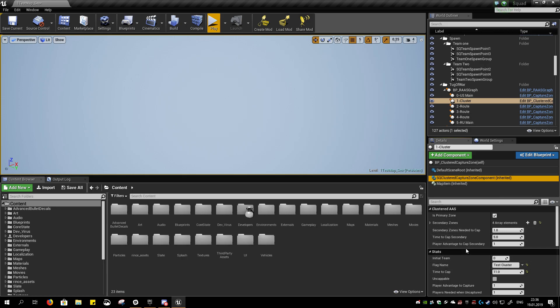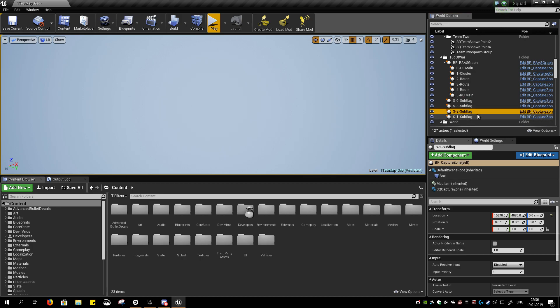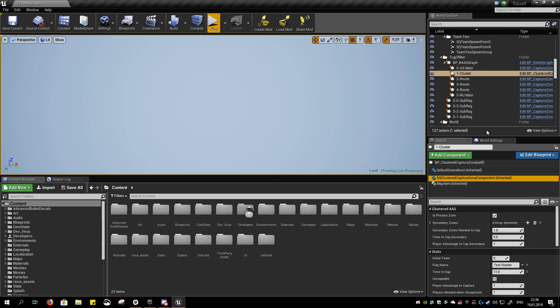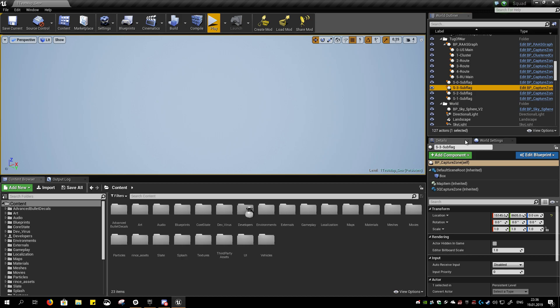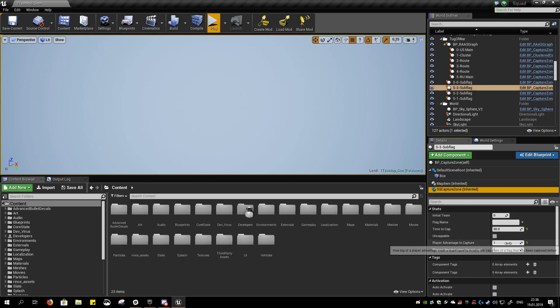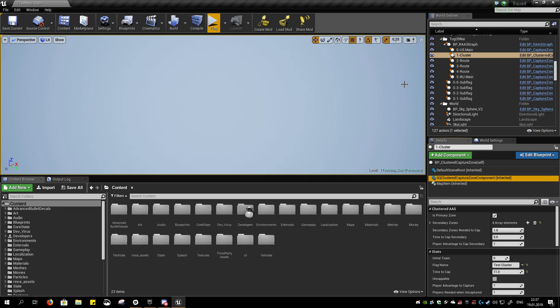You don't need to set up each sub-flag objective individually. You can set the time-to-cap for secondary objectives right here in the cluster settings, and it will be propagated automatically to all the sub-flags. So if you want sub-flags on this particular objective to be capped in five seconds, you set it right here — 'time to cap secondary: five'. Similarly, if you want sub-flags to be captured by a single soldier, you set it here in the cluster settings and the cluster will automatically propagate these settings to the sub-flags.